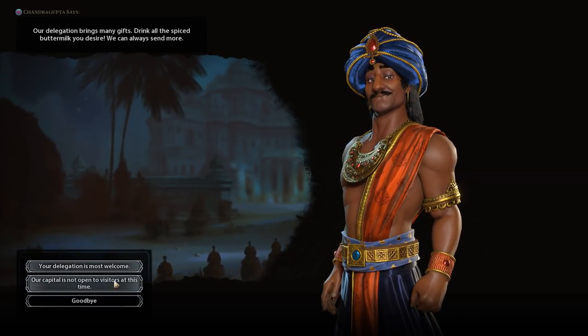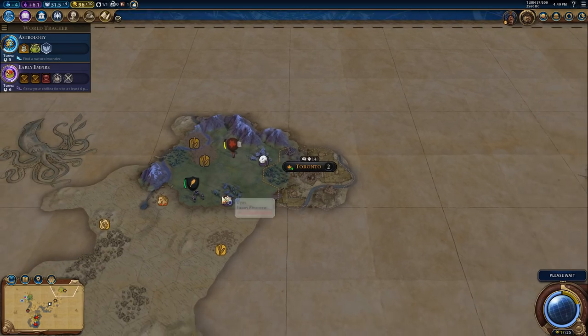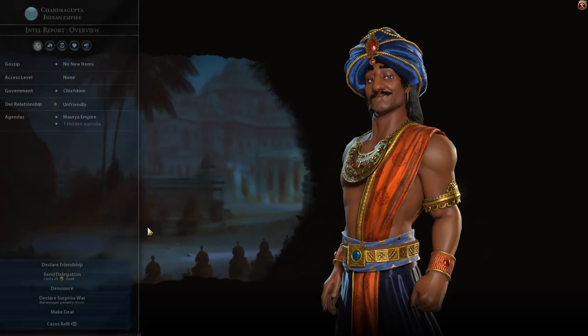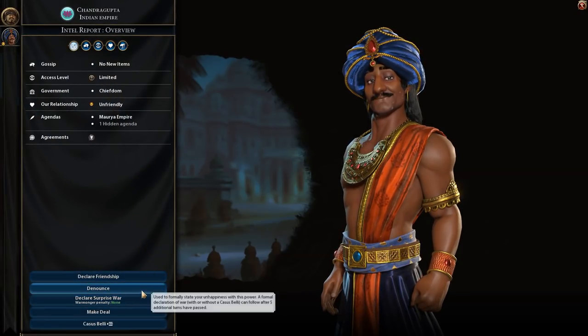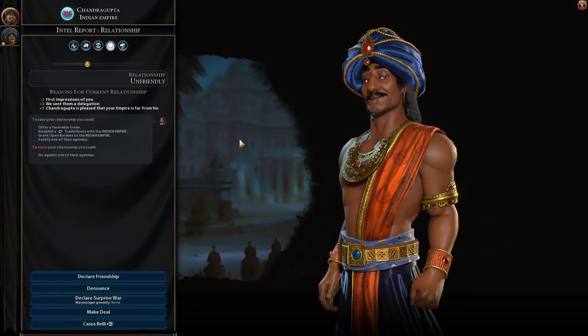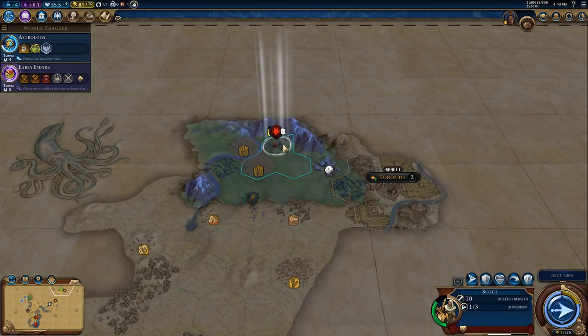He won't take my delegation but I'm going to take his. I see how it is - will you take mine now? We're obviously in the same area. Are we friends now? Are you feeling happier with me? Still unfriendly - funny guy.